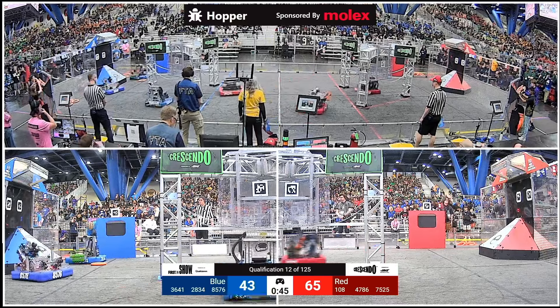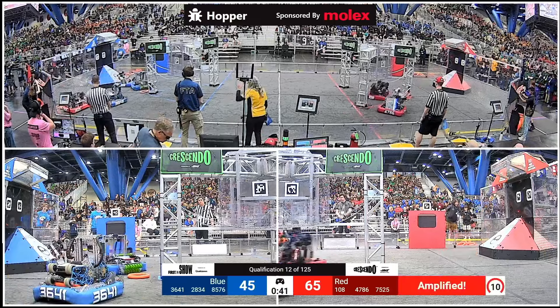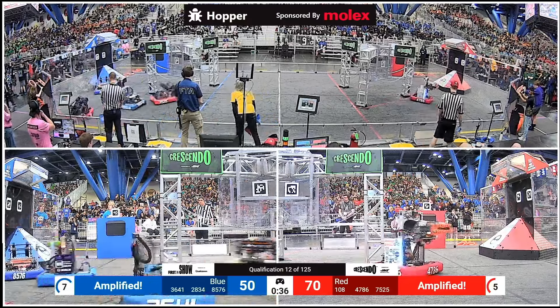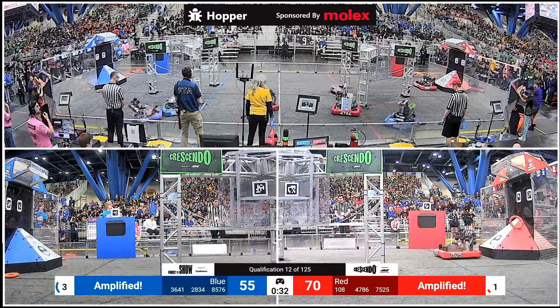Up and down into the amp. Here comes Sigma Cat, lining up, shooting, scoring. Amplification period again for the Red Alliance. But Blue matches — they've amplified as well. 70-55 is your score with 30 seconds left.